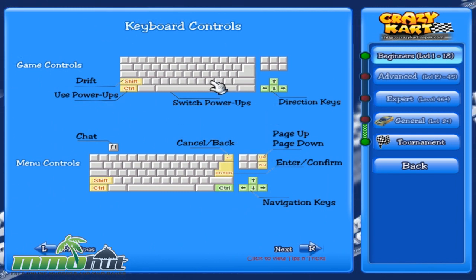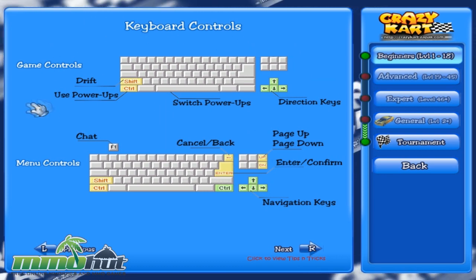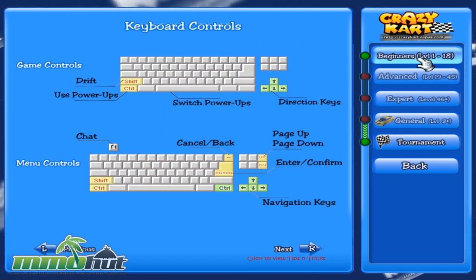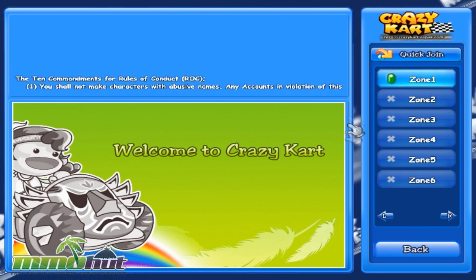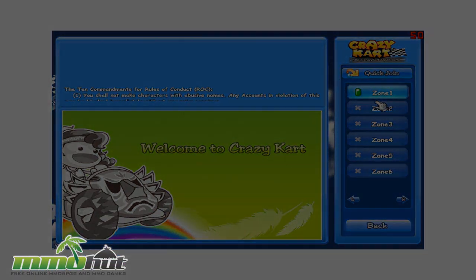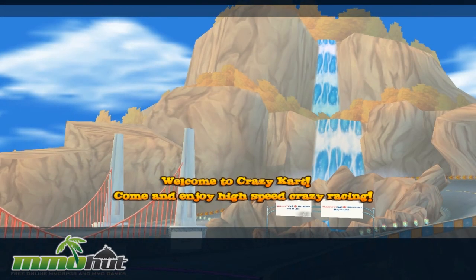Gameplay controls are very simple — drift, use power-ups, and arrow keys. Let's go join the beginner room, level 1 to 18, and join Zone 1 because we can't really join any other zone for now. Pro tip, guys: don't give out your password. I don't know why a game has to remind you not to give out your password — I mean, it's pretty obvious by now.